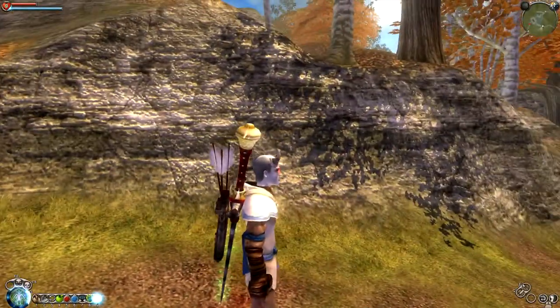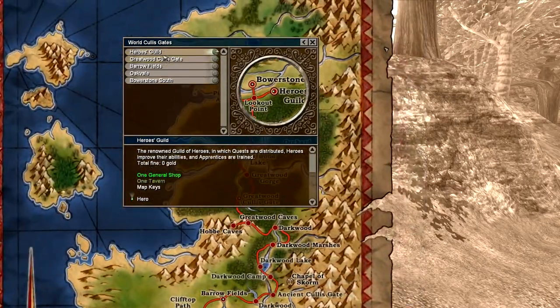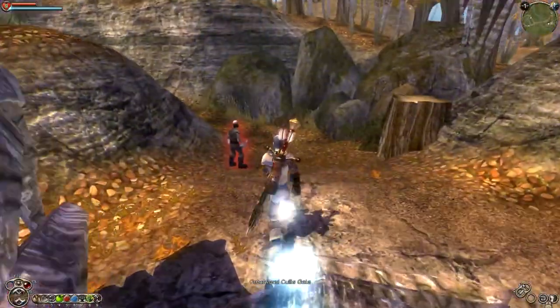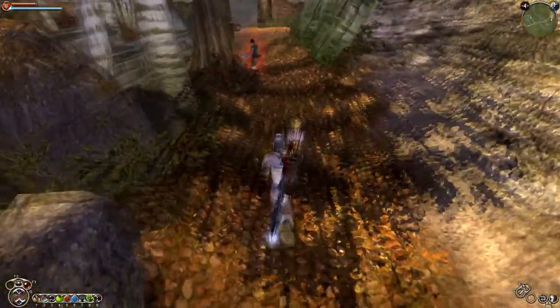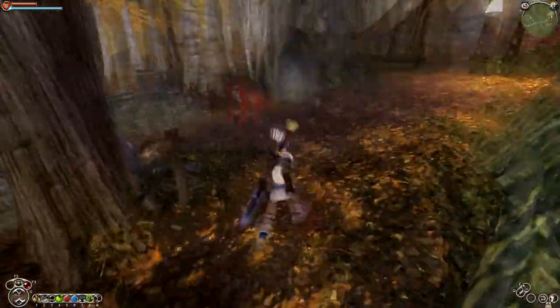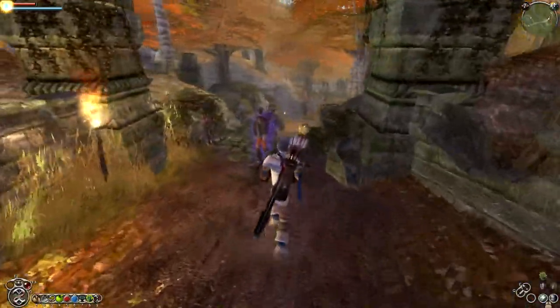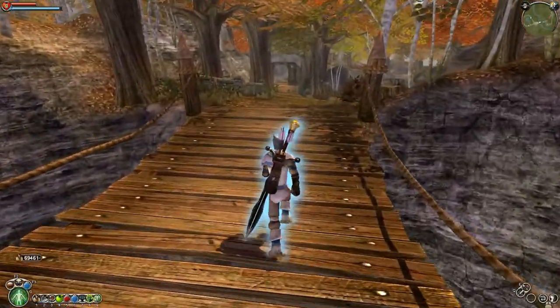What up YouTube, it's Plock the Master Gamer here and we're back at it with some Fable: The Lost Chapters. In this video I'm actually going to be showing how to get into a certain demon door — one that I've always struggled to get into because it's the one that requires you to have your combat multiplier high. This one requires you to have at least a 25 combat multiplier, so you have to get it up to 25 before he'll open for you.